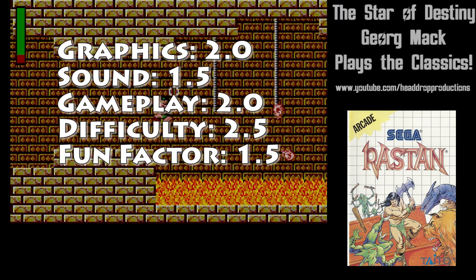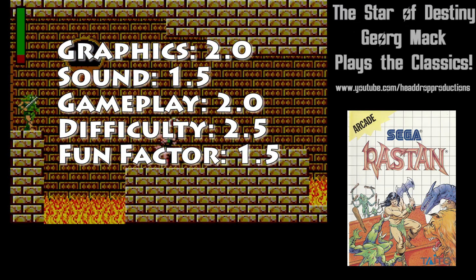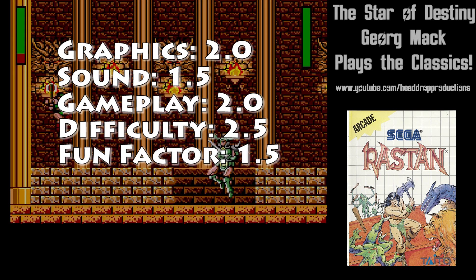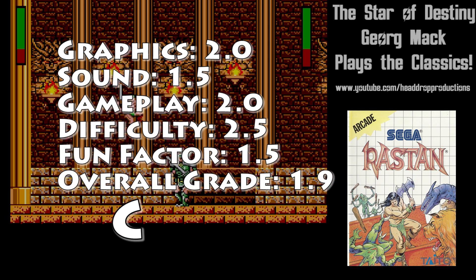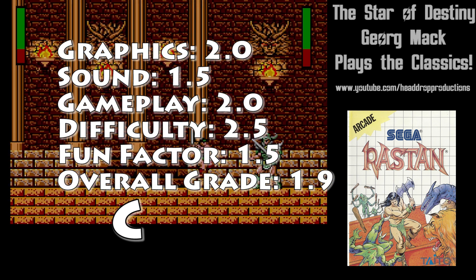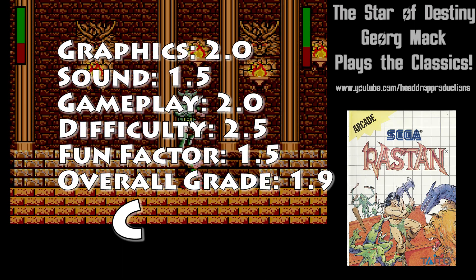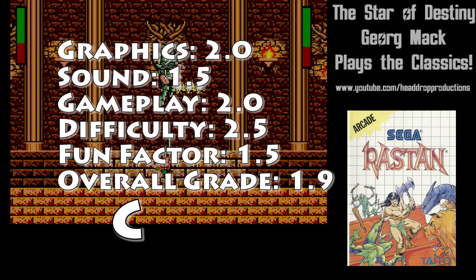Funfactor gets a 1.5. I had an alright time, but only because I had the unlimited continues turned on — I would have stopped playing by level 3 without it. Overall, Rastan earns a 1.9 and gets a C. It's fine as an action platformer. Is it the greatest thing since sliced bread? No. But it'll do for an hour of play.